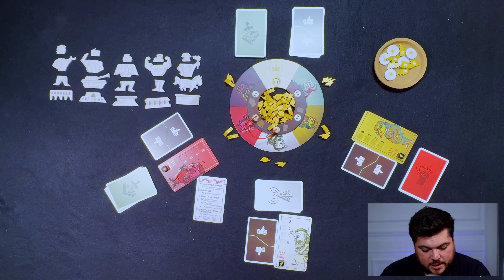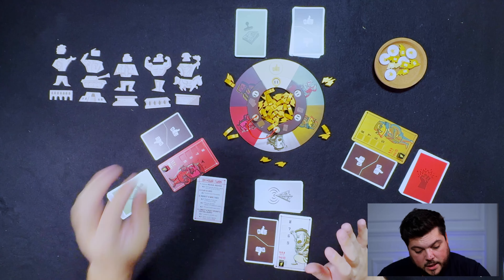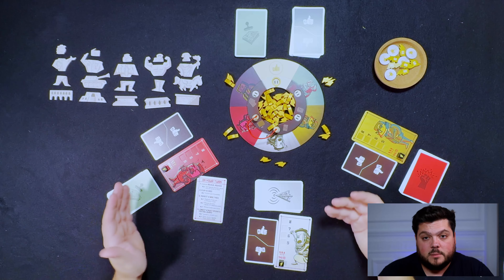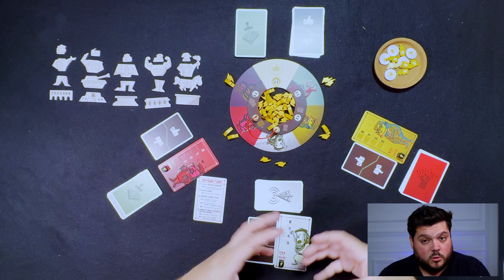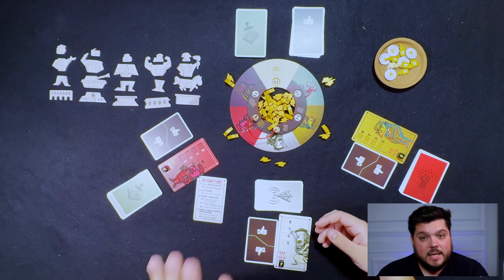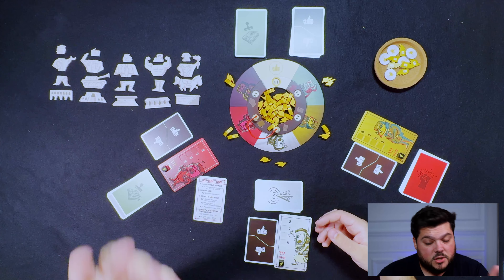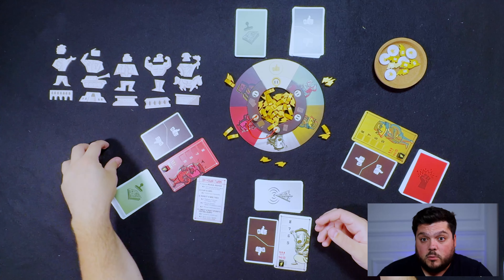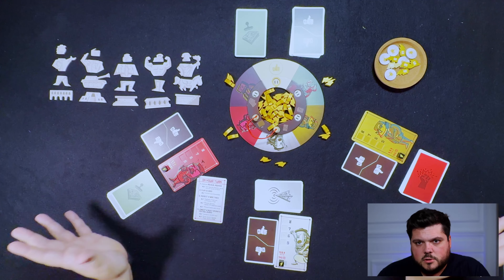Each player starts with eight cards — it's always a hand of eight. When you win a trick, you can score the points. We play three cards; you are the one who played the highest number, so you scored the trick. Or, from those cards that were played, you can select one of them, discard the rest, and keep that one for the next round for your hand — so if you have a nice trump card, you can keep it for the next round and win more tricks afterward.